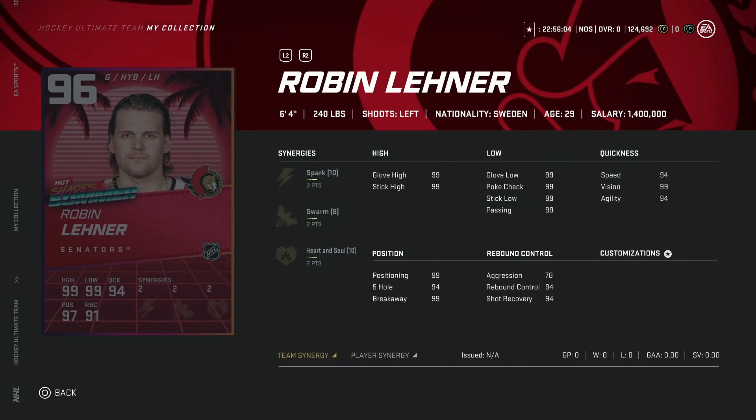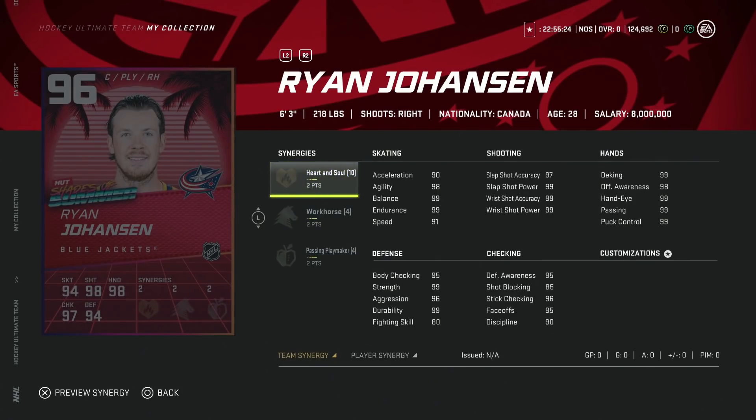We've also got a ton of new Shades of Summer content — the 96 Robin Lehner. All of these cards highlight teams the players have played for in the past, which helps with theme team builds. Lehner is a good goaltender; six-foot-four, doesn't look like he's suffering from any stat caps, and he's got 78 aggression. If you're a fan of Robin Lehner, this is a great card you can definitely use and compete with at any level at this point in the game.